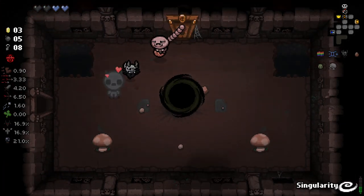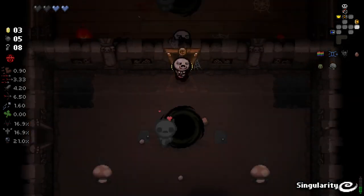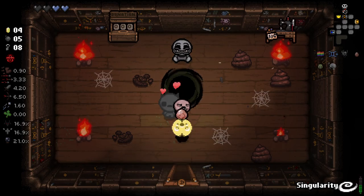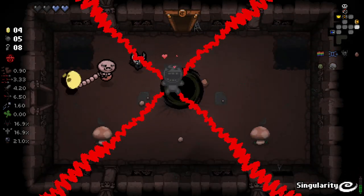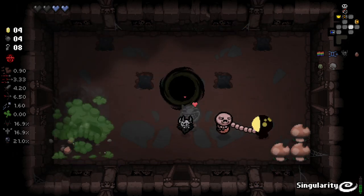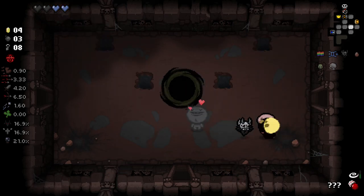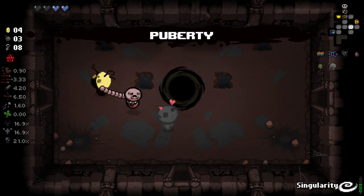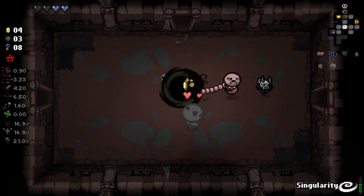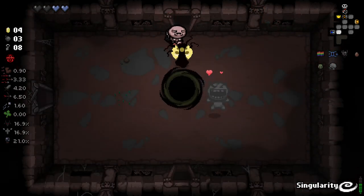I'm still going to check my shop. It wasn't really worth it — we got a penny out of it. I was kind of hoping for a keeper that I could bomb. Let's bomb both of these and try and get another pill. Because pills do give us charges, and we can't get many negative things from pills. Bad trip is pretty much the worst we can get, because any statistical downgrade isn't going to actually affect us with Rock Bottom.